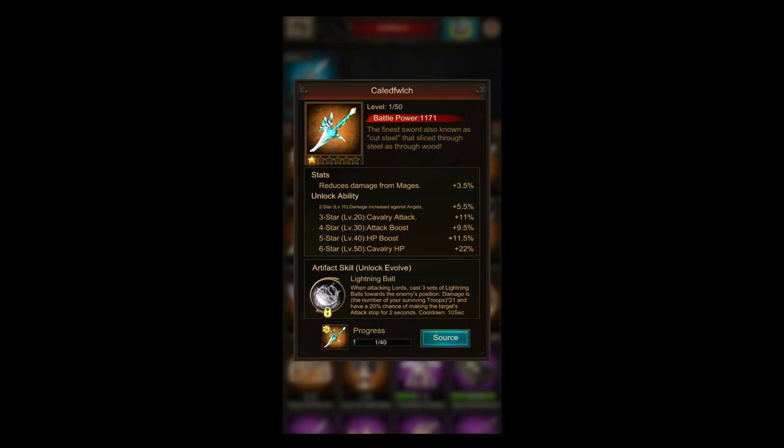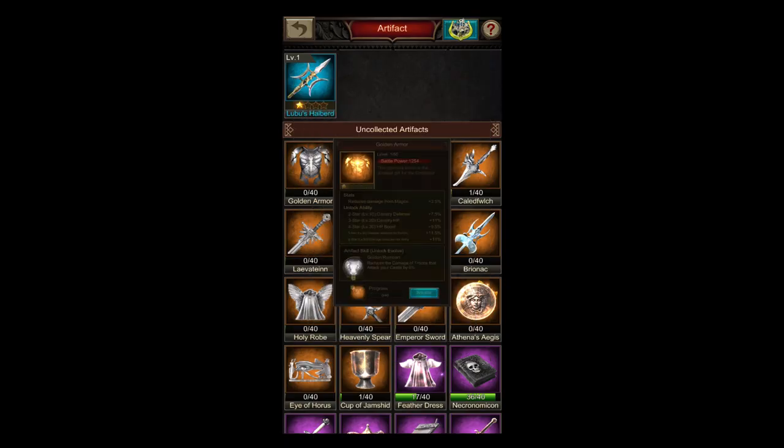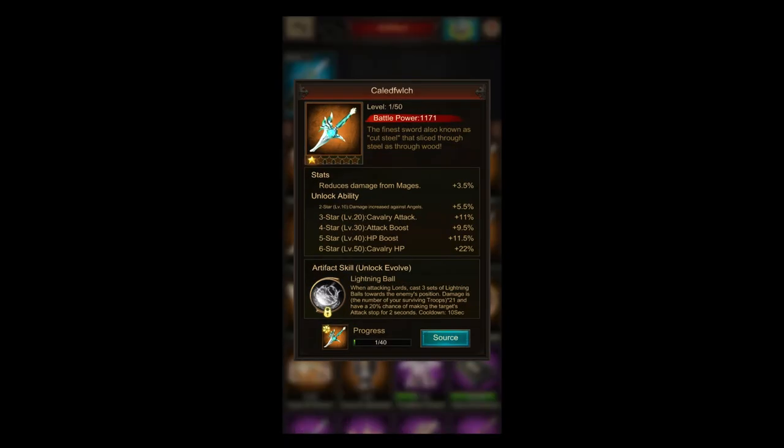Now we come to my all-time favorite — the Kaledwitch — this thing is just massive. It is an artifact used by cavalry players, but the biggest focus was always the golden armor. Now I see a lot of players changing to this artifact because of its skill.